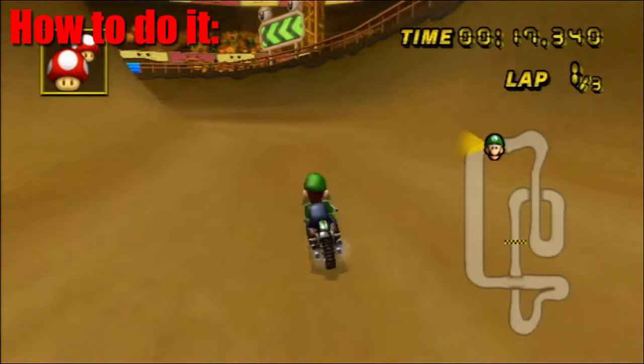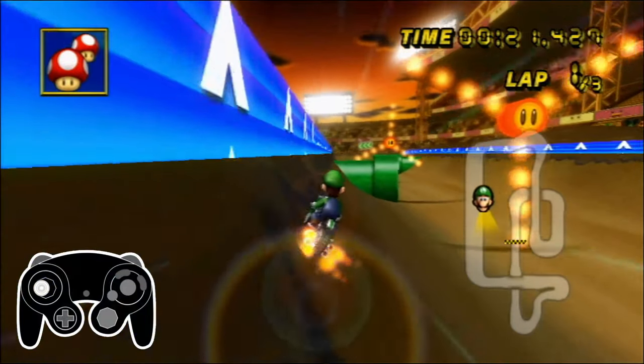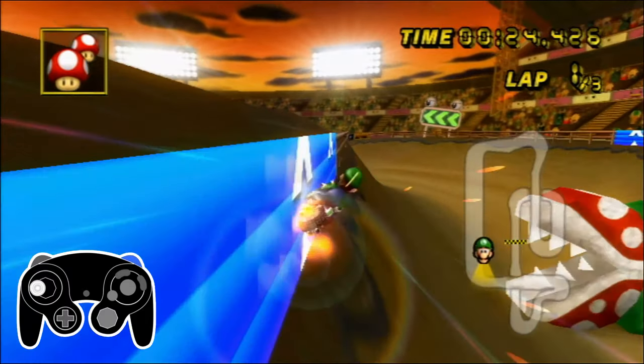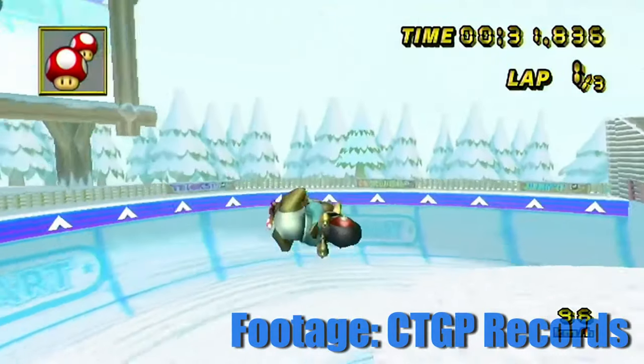The most ideal way to ride a zipper is by trying to be as close and as parallel to the zipper as possible, and instead of tapping a direction on your controller, just drift into the zipper. This is the most common way to ride the zipper, but if you have a good alignment, you could throw in some wheelies as well.